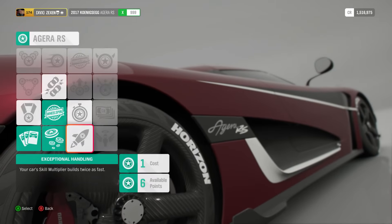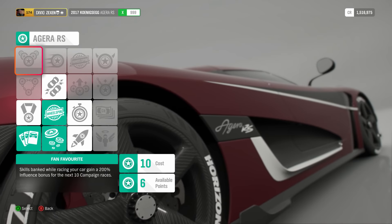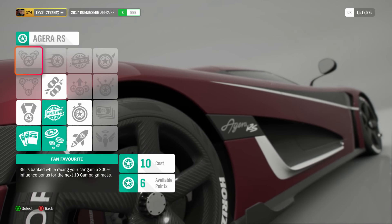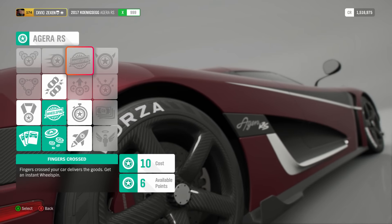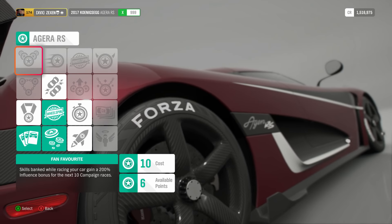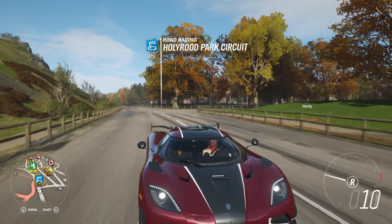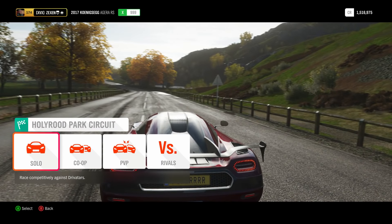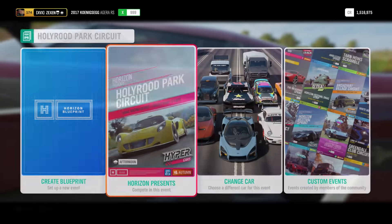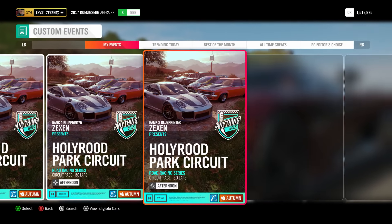Turn traction and stability control off. Put your difficulty as extreme as you're comfortable with. One last thing: go to your car mastery with whatever car you're using and see if there's anything like this — for example, 'skills banked while racing, your car gains a 200 influence bonus for the next 10 campaign races.' If you find ones that give you a campaign race boost, I'd highly recommend choosing it. I personally am not going to use a Forza Edition or any skill boosts, so you can see the minimum amount of credits you'll get.